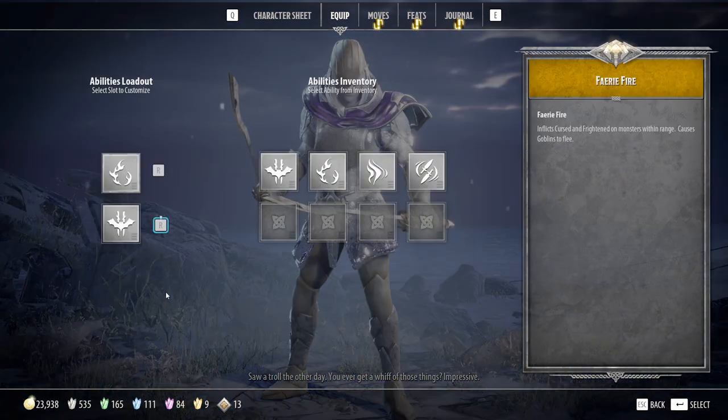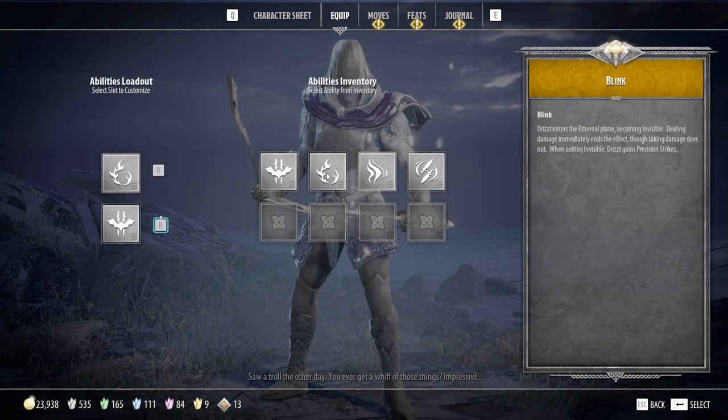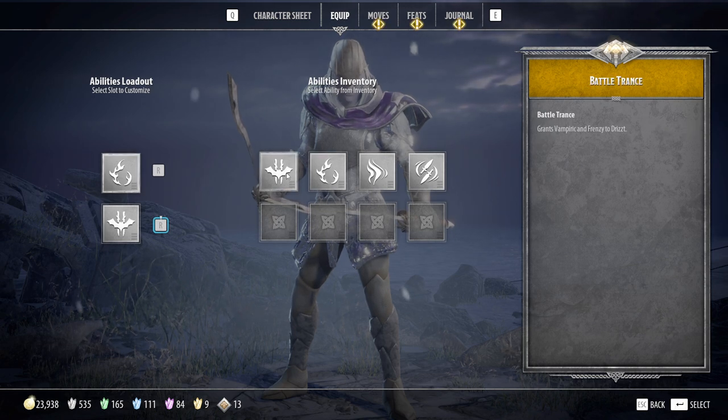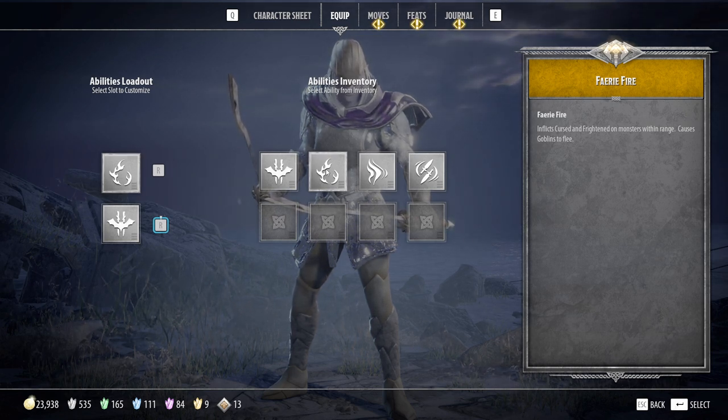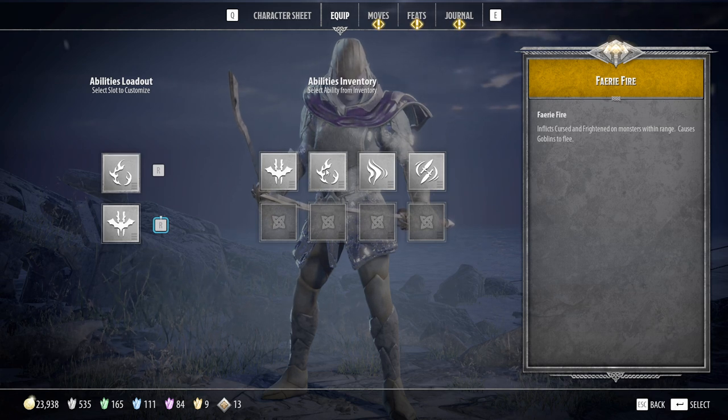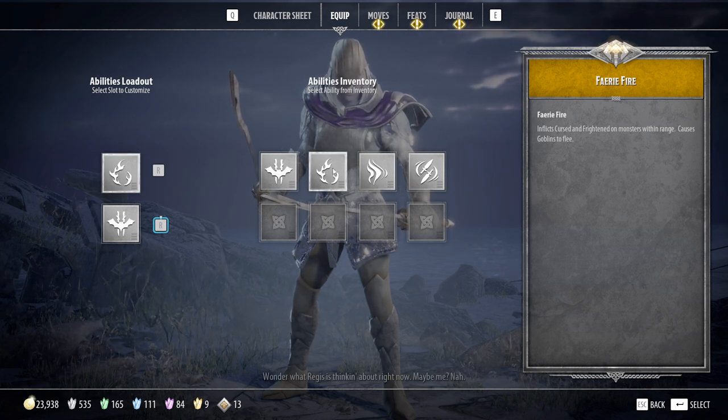Let's move over to abilities. I recommend fairy fire and battle trance. Fairy fire will inflict curse and frighten on monsters within range and causes goblins to flee. This is extremely critical because curse will allow you to do double damage. So especially when you're fighting bosses, you run up to them, you fairy fire them, and then you can burn them down. You can also get goblins to flee if there are a bunch of enemies around you.